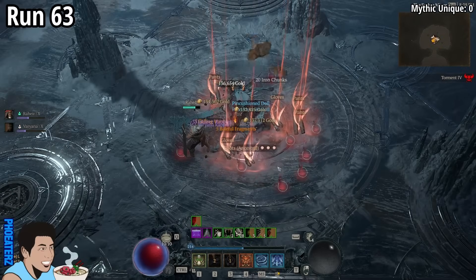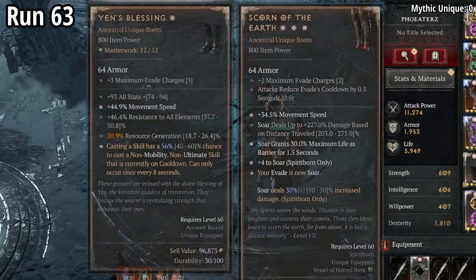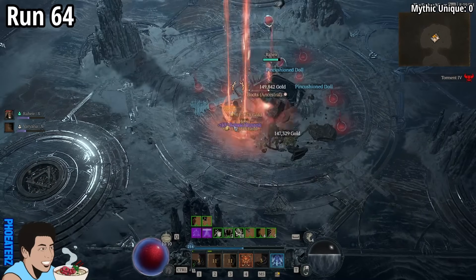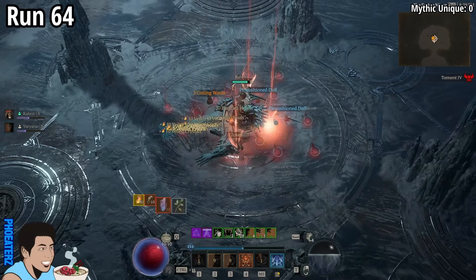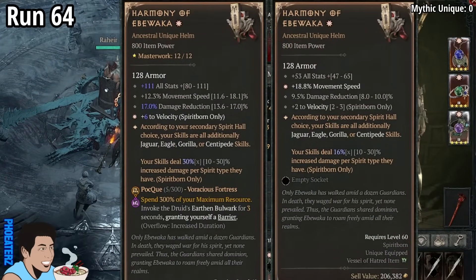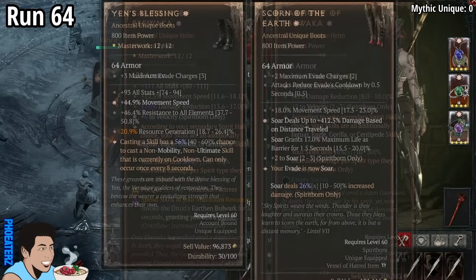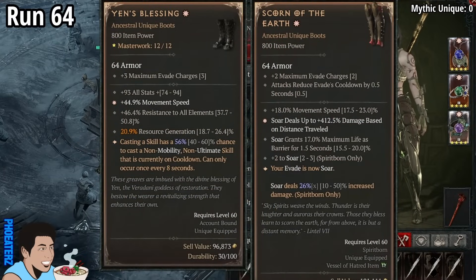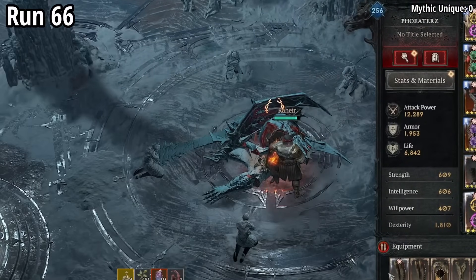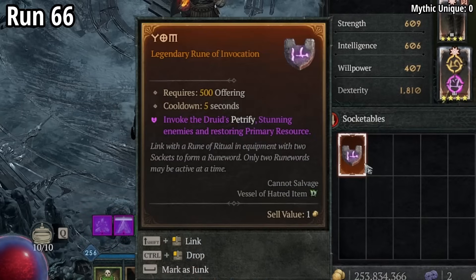On run 63, we find a 3-star Scorn of the Earth. On run 64, we find a 1-star Harmony of Ibowaka — not an upgrade — also a 1-star Scorn of the Earth. On run 66, we find a 1-star Scorn of the Earth, also a Yawm rune.